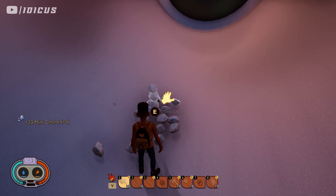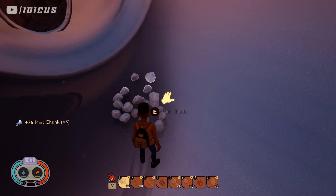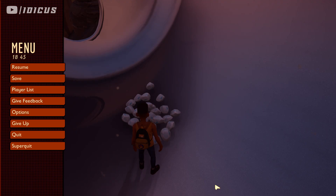I drop a stack of 10, pick one up, and it thinks I picked 10 up. I'm going to keep doing it and it will keep multiplying. To save this, all you're going to do is save the game.